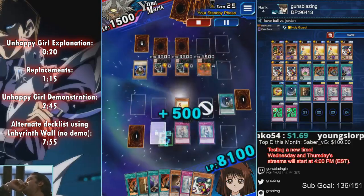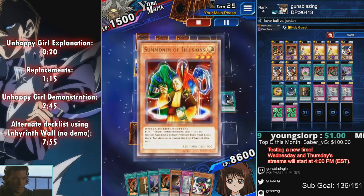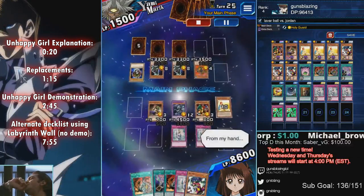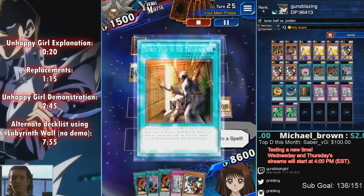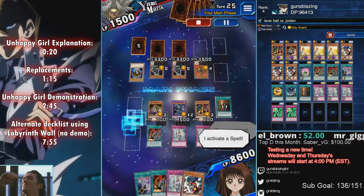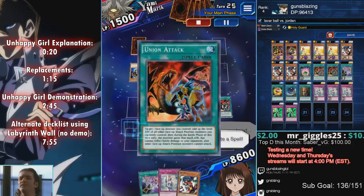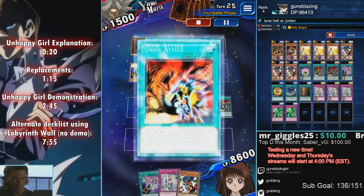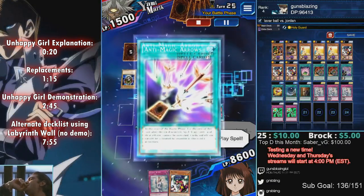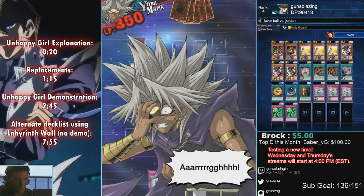Next turn — Dimension Hole brings our Summoner of Illusions back, you flip it, tribute your Unhappy Girl, and special summon your Blue-Eyes Ultimate Dragon. Then get your Vassal out, Secret Pass, Union Union. Once you enter your battle phase you'll get prompted for Anti-Magic Arrows — pop that right away, and this will prevent his Trap Nightmare Wheel from stopping your Vassal. Just attack directly.